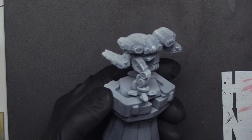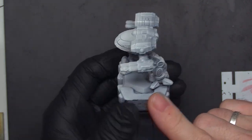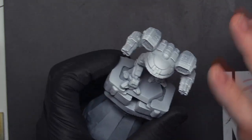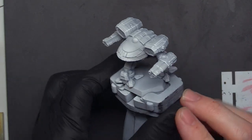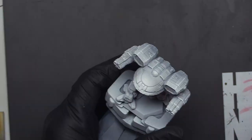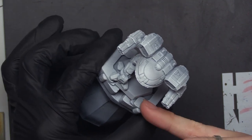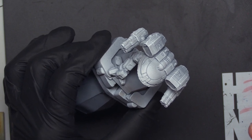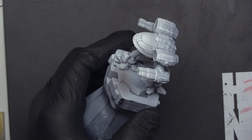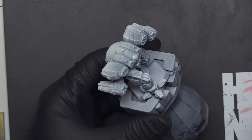We're going to start off with the dark colors first, using an airbrush. We'll hit this with the airbrush, then try to mask it off and spray the top. We've got our Gravelord gray loaded up and we're going to spray a little bit on these areas that don't matter just to see what the coverage looks like first and get a feel for what we're going to look like. It may take multiple passes to get the color we want.